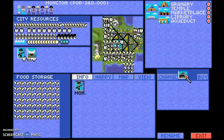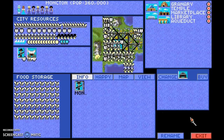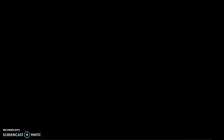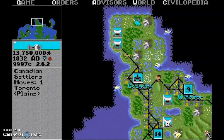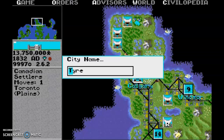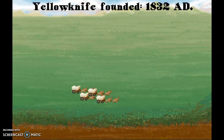The Labor Union produces the best defensive unit in the game called the Mechanized Infantry. It's a decent attacking unit, but not a great attacking unit. It's the best defensive unit in the game with a defense of 6. I'm going to build a few of those, especially as I attempt to conquer Yellowknife, which I think is the Northwest Territory capital.